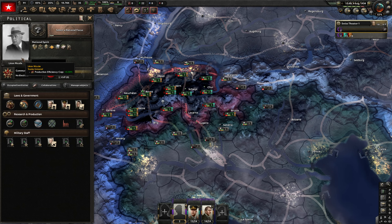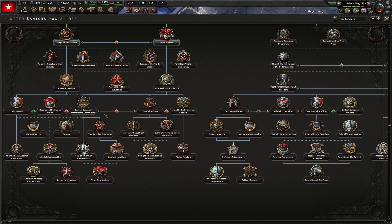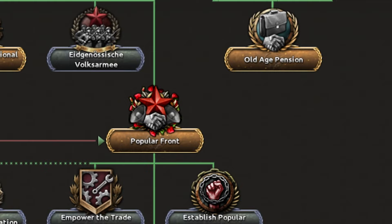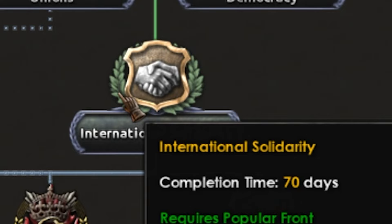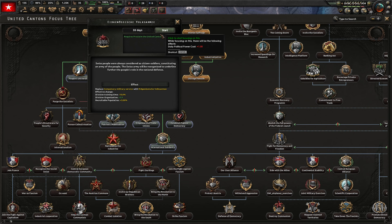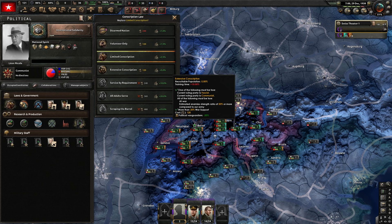Now we have to decide whether to purge the socialists or form a popular front - we can still form the central democratic European community either way. The united front is more wholesome, so I'll do that. Now we can do this focus to get 3% more recruitable population, this focus to get 2% more, and then this focus to remove Swiss neutrality and fight the kings. Either way we go, we have to remove Swiss neutrality - you cannot keep it if you continue down the focus tree.